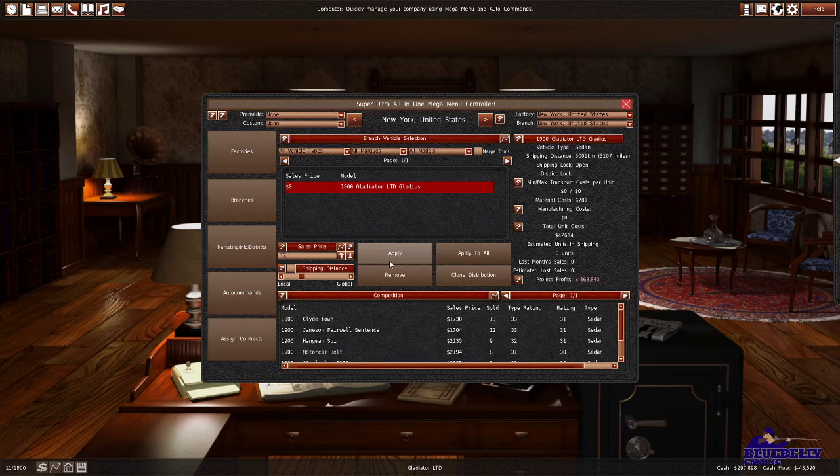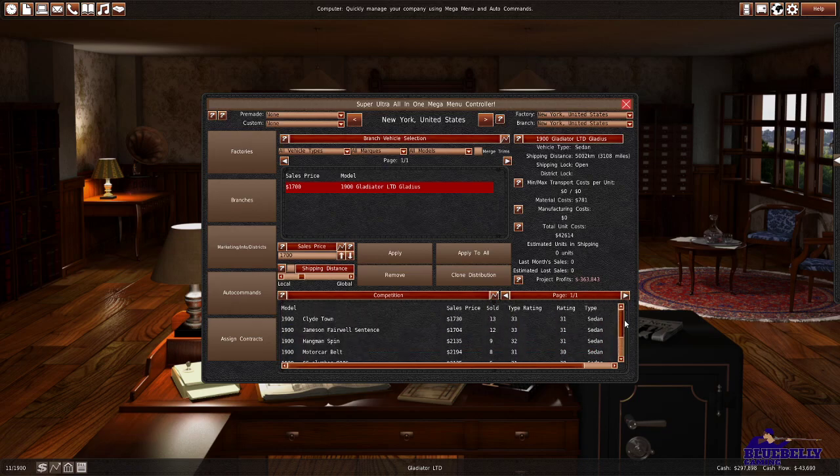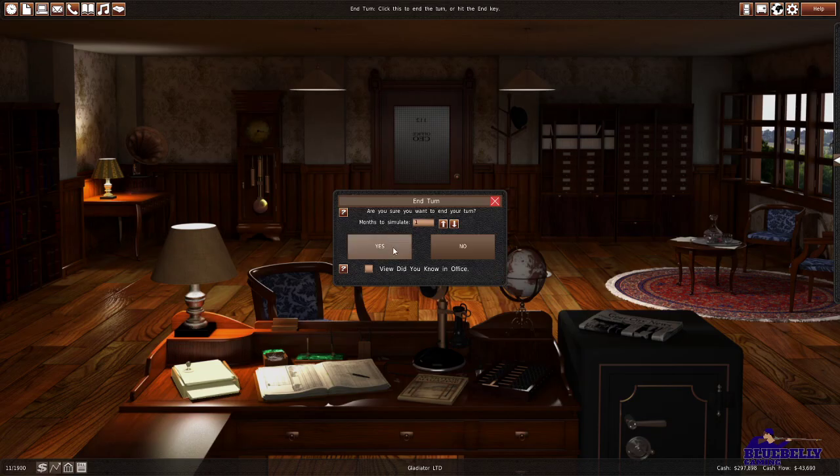I'm going to make this a nice round $1,700 price. I don't need to mess with the shipping distance because that's from the factory to the branch. If we do okay in New York, maybe we can add branches in other American cities. Now down here — here's another sedan selling in New York for $5,000, and our car is better than that. We're coming in at a 32 rating, which means we're currently the best car on the market, so we could probably get away with a slightly higher price, but I'd love to outsell them.